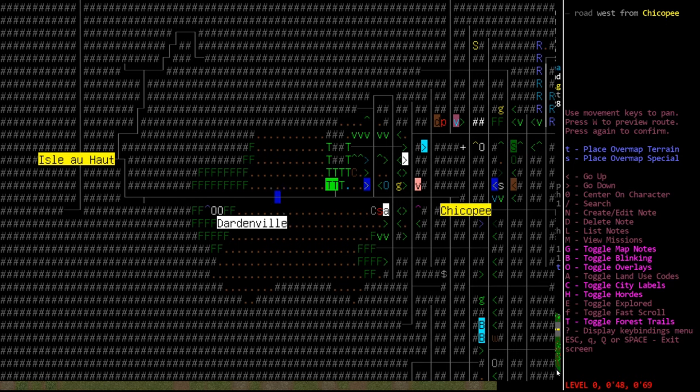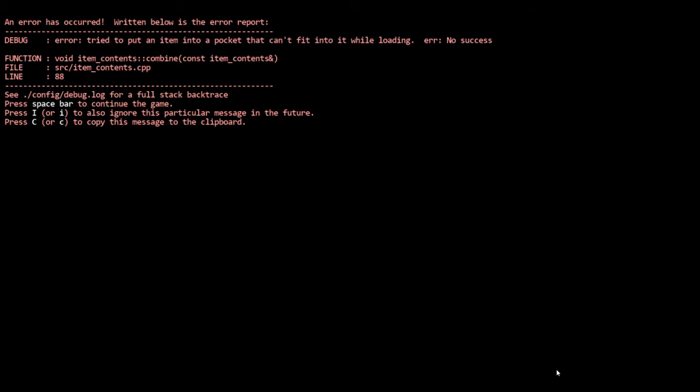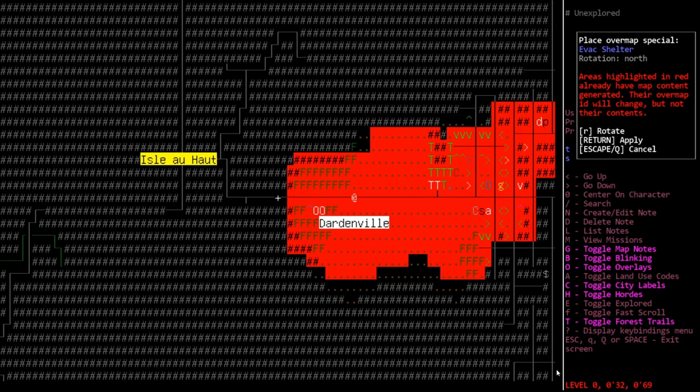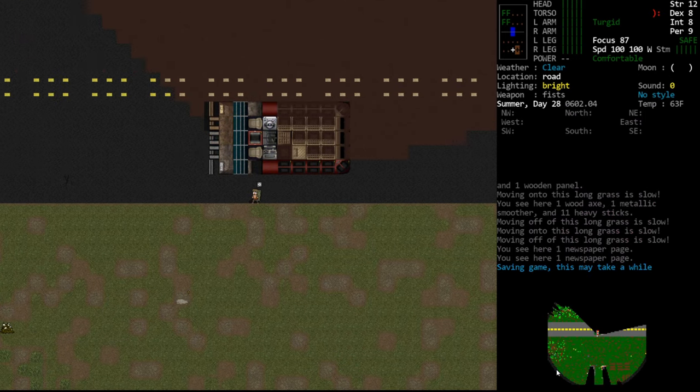We'll come over here. This has all been generated, so if we try to place a special here, it's only going to change the map. So I hit enter — broken things. Because I can't just teleport. If we teleport, Lyle's not going to come with us. So we'll just plop this over here, and whatever would have been there has now been overwritten.